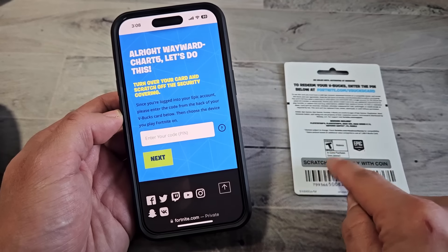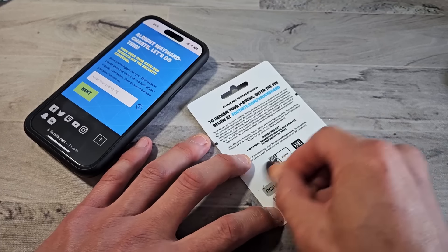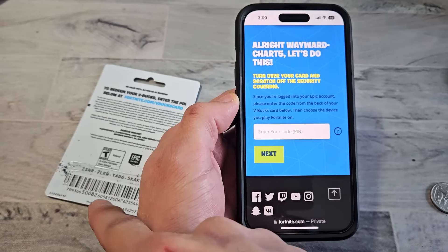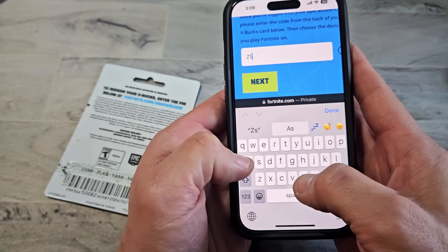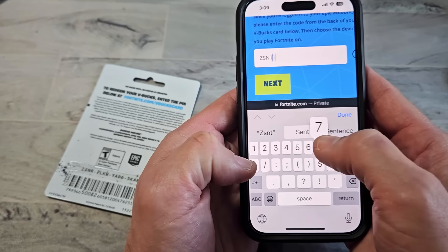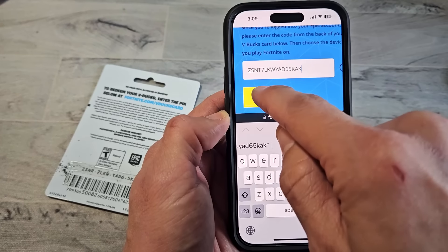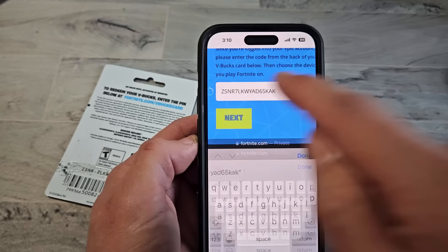Now I need to enter my PIN code, which is on the scratch-off. So let's go ahead and get the code and put it in — Z-S-N-R. Don't worry about the dashes. 7L. Now I'm going to tap on Next. I entered it wrong the first time, let's see if this one works.